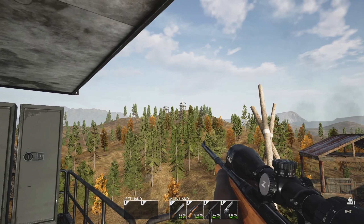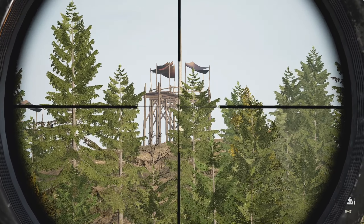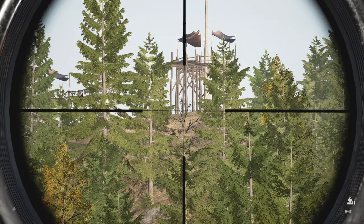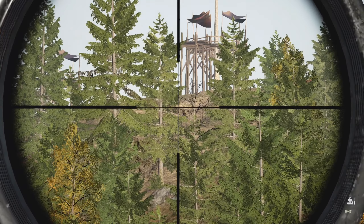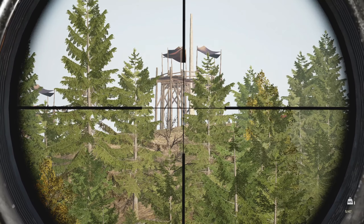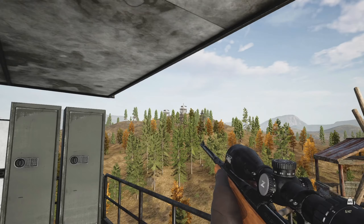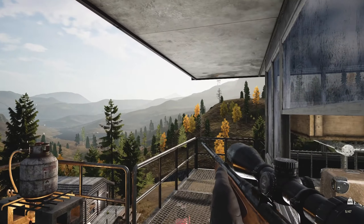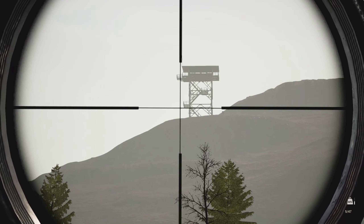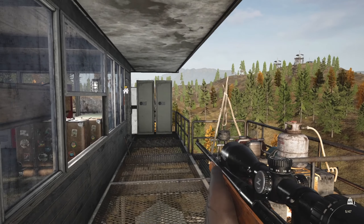I've never been able to see those before from here. That, of course, is the bandit camp — the last one we did because it's difficult since they have the high ground. But normally you couldn't see them through the trees, so I'm wondering if the optimization means buildings have a longer view distance than trees. Because I've never been able to see them before. We'll see how it works in practice.